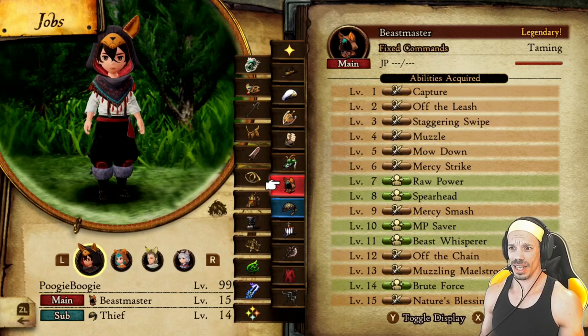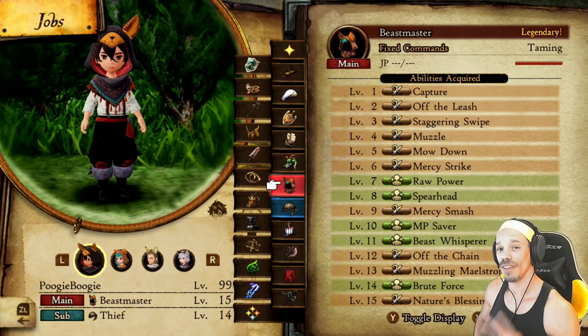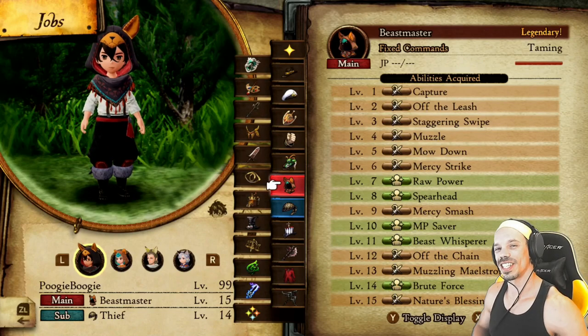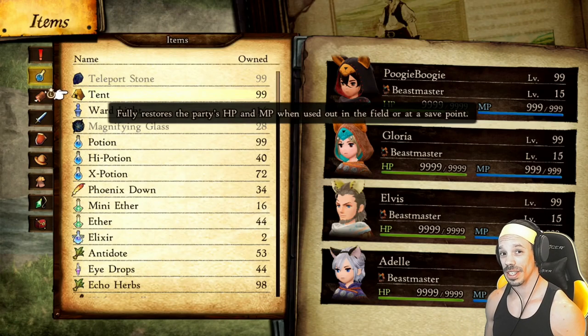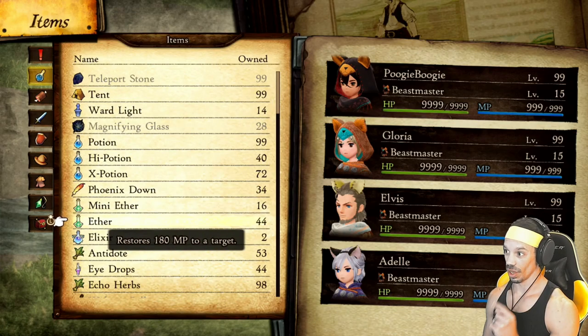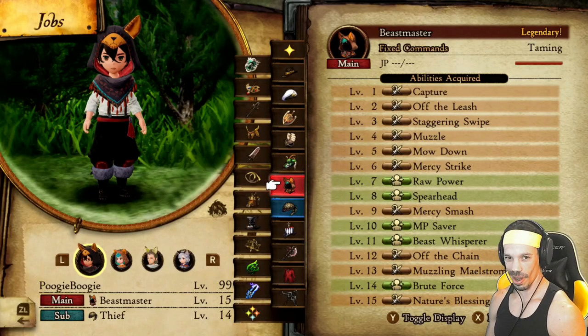If you don't have any of these job classes at a high enough level, don't worry. I have two videos on how to efficiently farm JP in minutes or seconds — links in the description. For your items, I'd recommend having a lot of Tents in stock, a lot of Phoenix Downs, and a lot of Aethers. The Aethers are really going to come in handy. Let's go ahead and take down these bosses.